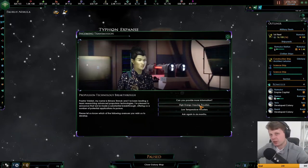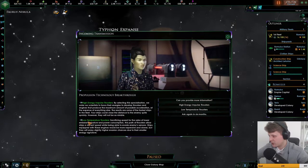I believe the Romulans definitely use cloaking technology, definitely. So let me provide myself with more information. I believe the low temperature path — sacrificing speed for the sake of lower emission signature and power consumption — this path also allows ships to descend speed while being able to evade enemy sensors.